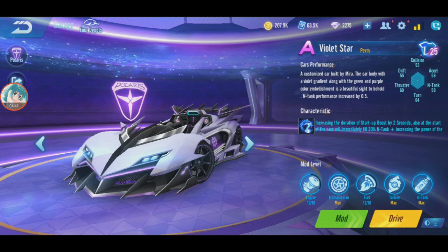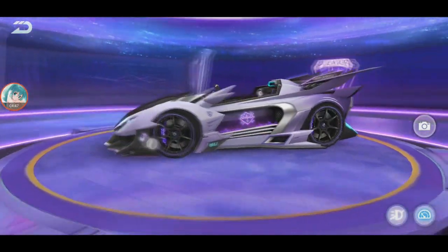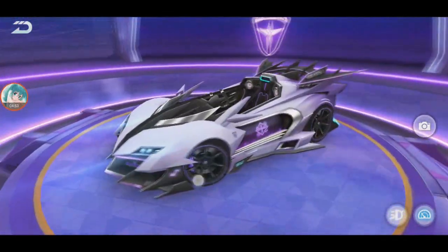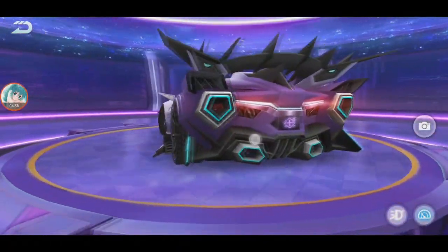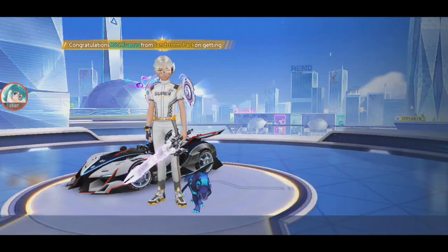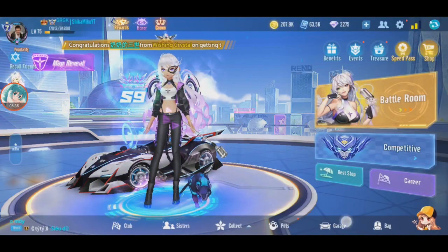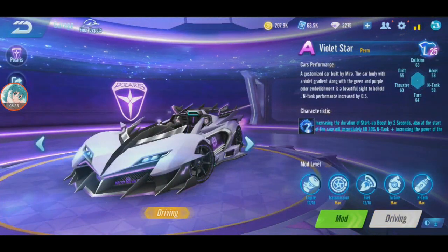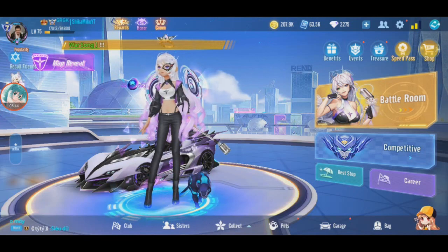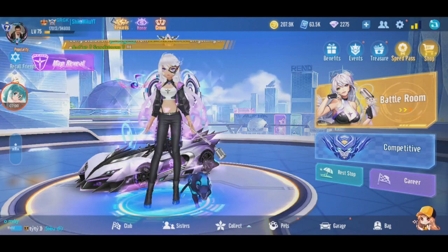They should have given us full mod right away, but never mind. Violet Star is the same as War Song except the looks are different — it has the Polaris-like design over there and this is purple while War Song is still blue. This car skin doesn't exist in QQ Speed Mobile since it's Mira's car. I think the stats for Violet Star and War Song are the same — it's just the engine performance; we don't need to check the speed since it should be the same.